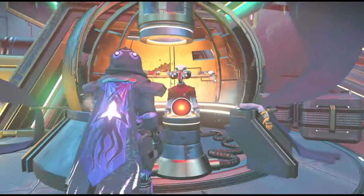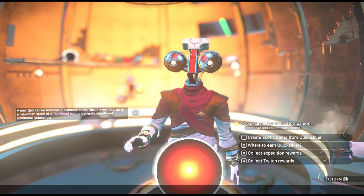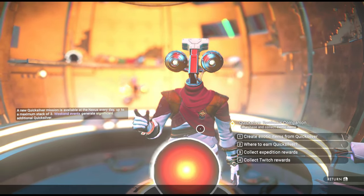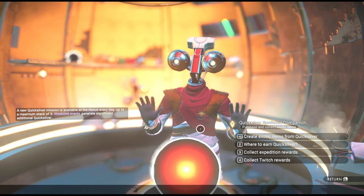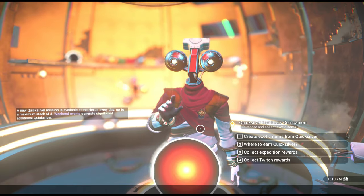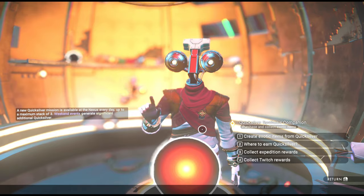That's the main store. It also tells you where to earn quicksilver: new quicksilver missions are available at the nexus every day up to a maximum stack of three, including weekend events which generate significant additional quicksilver. You can also get quicksilver from creatures you meet in space - when flying in pulse drive and you get a message about an object in space, check it out carefully. Some lattices out there when you shoot them will give you quicksilver.